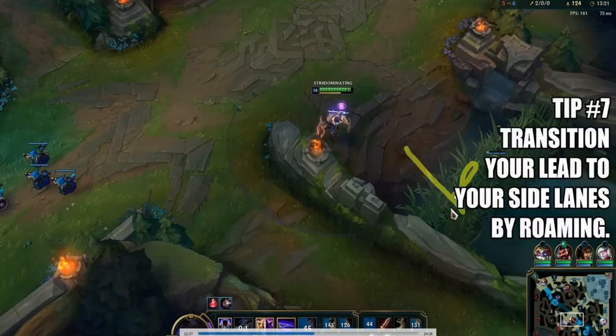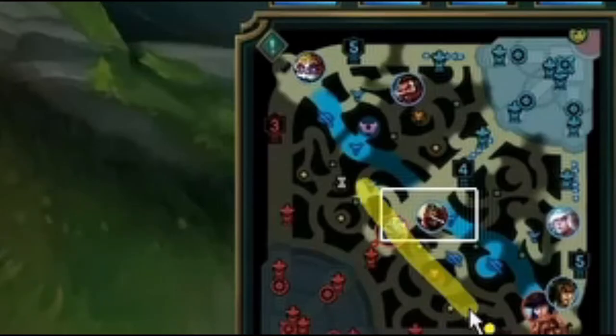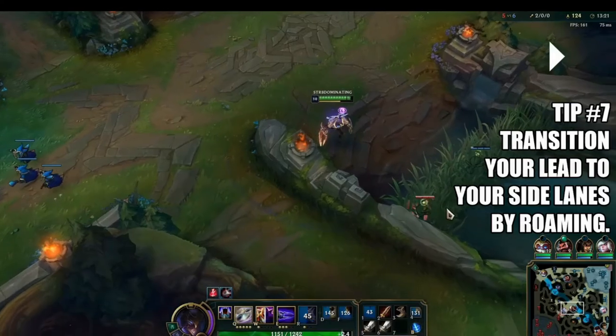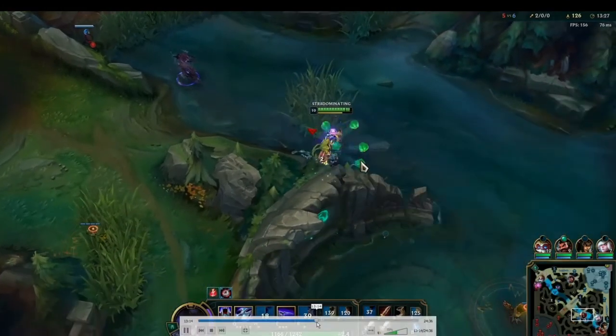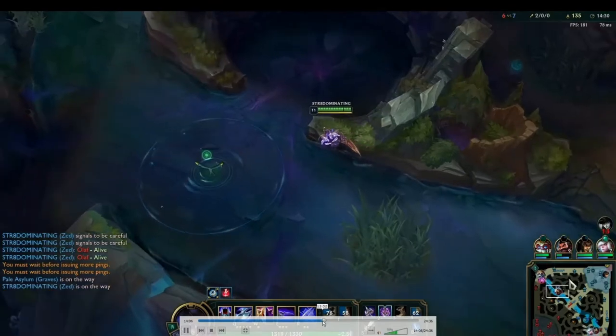And we carry on as a fed Zed at this point. The game carries out — we roam bot lane, get a kill, run top lane and kill top. Once you're this fed on Zed, you want to roam and transition your advantage to other lanes. I have a big gold advantage, big XP advantage, and map advantage because there's no mid tower anymore — so I can roam top or bot and essentially do whatever I want.